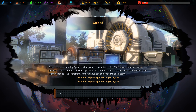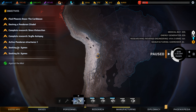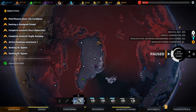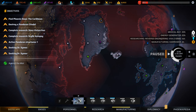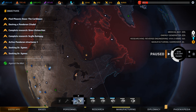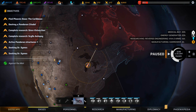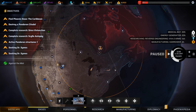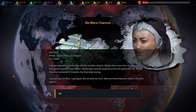Based on reconstructing Syme's writing about the antediluvian civilization, there are two potential sites that match the description in Syme's notes, but it's impossible to know which one is the right one. The first one is down in South America and the second one is actually relatively close - so that's probably going to be worth sending someone to have a look at, after they've rested - definitely after they've rested. Helios is nearly back - there we go.